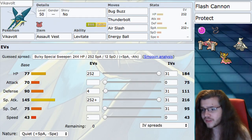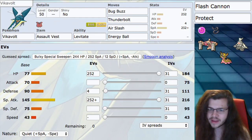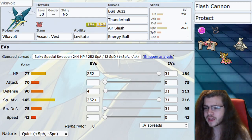For our EVs: 252 in HP and 252 in special attack — pretty basic, just going max into both, dealing as much damage while staying relatively bulky. We're running a quiet nature giving us plus special attack and minus speed, going as low speed as we can. We also have zero IVs for speed because we're a trick room Pokémon, so get your zero speed Ditto ready.